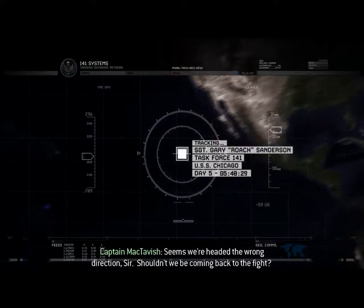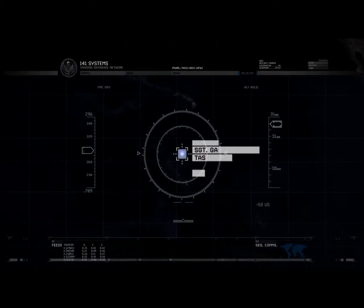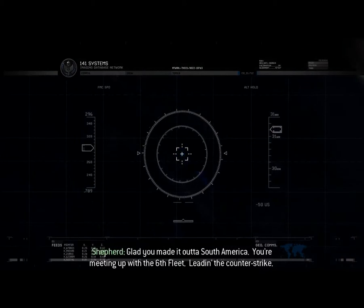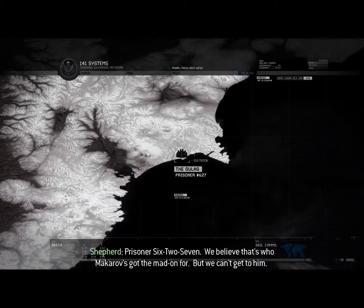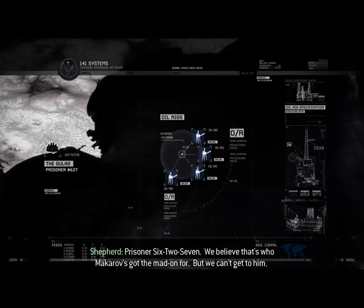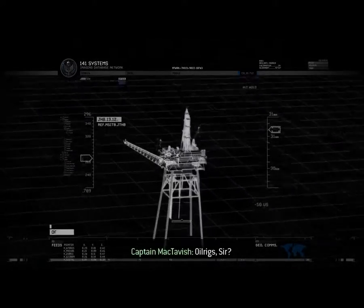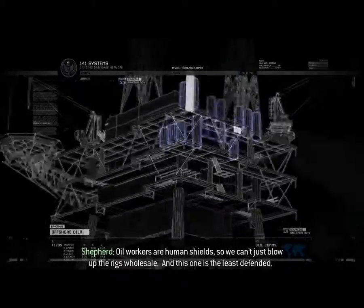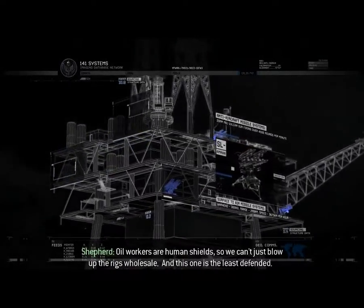Seems we're headed the wrong direction, sir. Shouldn't we be coming back to the fight? Plenty of fight to go around, McTavish. Glad you made it out of South America. You're meeting up with the Sixth Fleet leading the counter-strike. Prisoner 6-7 — we believe that's who Makarov's got the mad on for, but we can't get to him. Oil rigs, sir. Russians are using them as SAM sites. Workers as a human shield, so we can't just blow up the rigs wholesale. This one is the least defended.